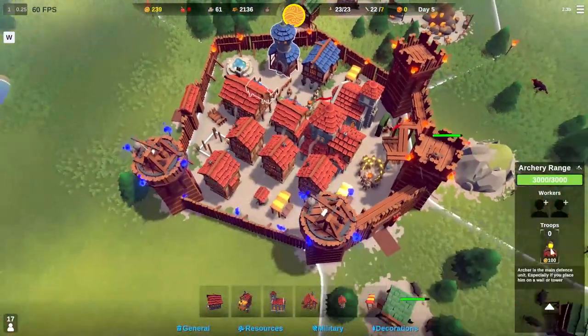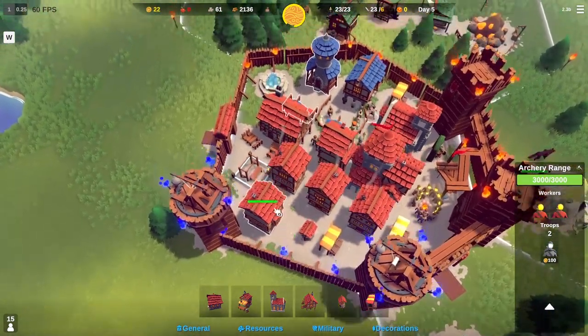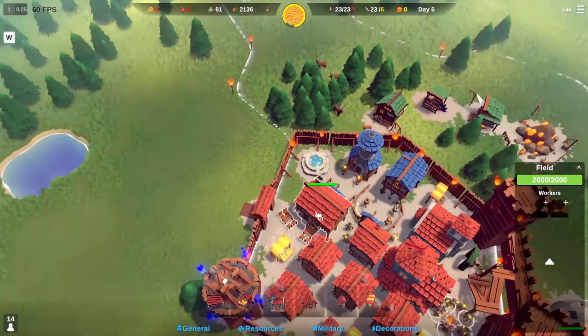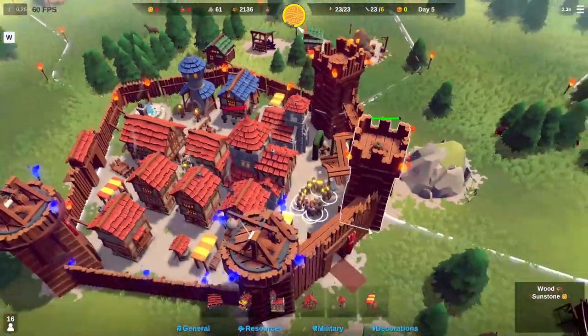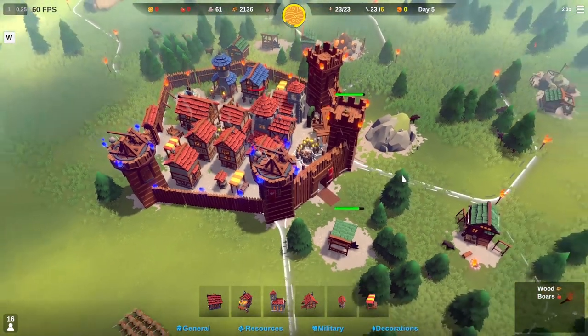Whoa, look at all the people — holy crap! Let's do some training. Oh, we're out of food — wait, why? Oh no! This happens sometimes — this is a glitch where people won't return to work. Let me quick autosave and see if that fixes it.